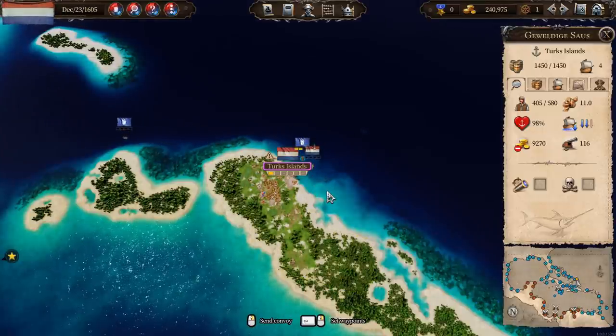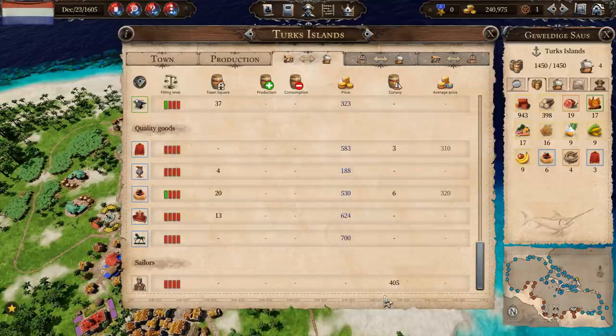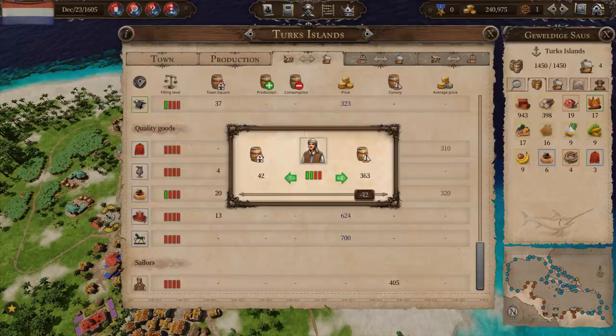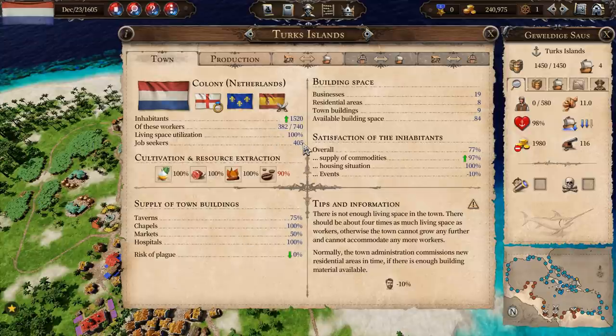So how are we going to solve the Turks Island problem? Turks Island needs like a load of workers. Well, we've got 400 sailors on board. At the moment I'm not doing any combat, so what I'm going to do is dump all of my sailors here — boom! Now those sailors will get translated into job seekers, and then the job seekers will fill those jobs.